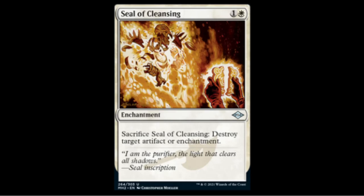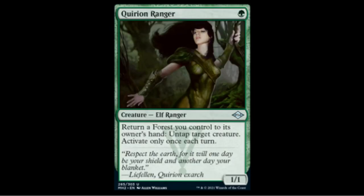Next we have the Quirion Ranger — one green — an Elf Ranger that's a 1/1. You return a Forest you control to its owner's hand and untap a target creature; you can only activate this ability once each turn. This is a mainstay in Elf Ball and Legacy, and now it's being printed into Modern to help out elf decks. This fits into my theory about where Wizards are taking Modern — something I'll discuss in a later video.